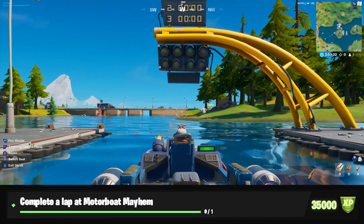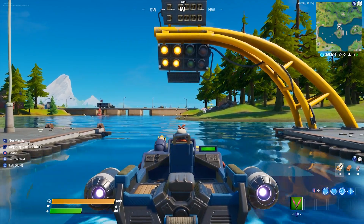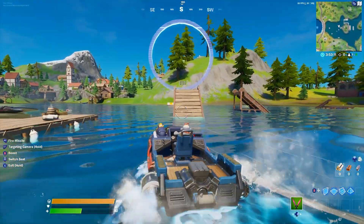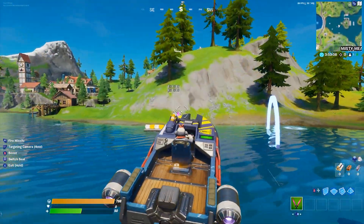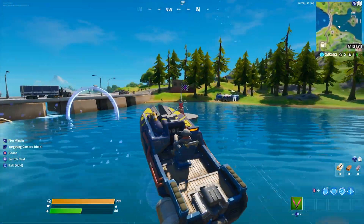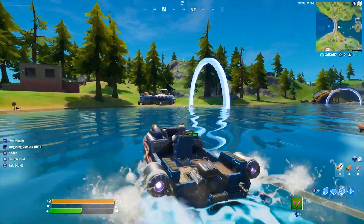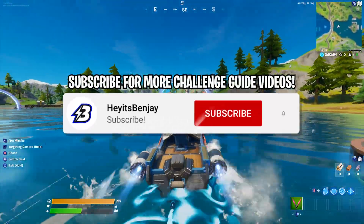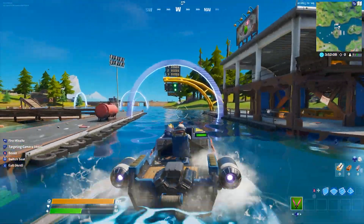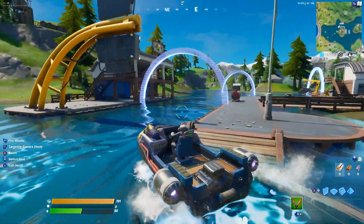Next: complete a lap at Motorboat Mayhem. You only need to do one lap. Motorboat Mayhem is just north of Misty Meadows. All you have to do is hop in a boat, wait for the event to start, and go through the gigantic rings. In the gameplay I kind of get confused — my game glitched out a little bit with some random rings not registering when I went through them. But I eventually found my way to the end and it completed the lap. That's all you have to do.